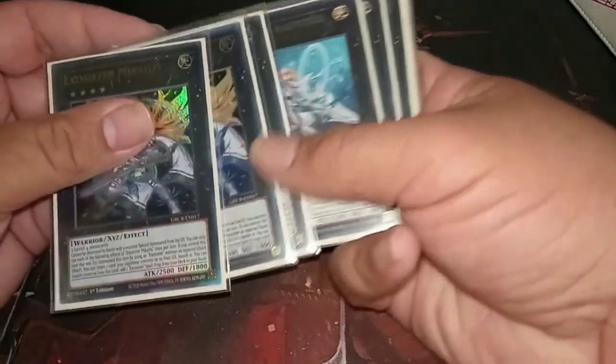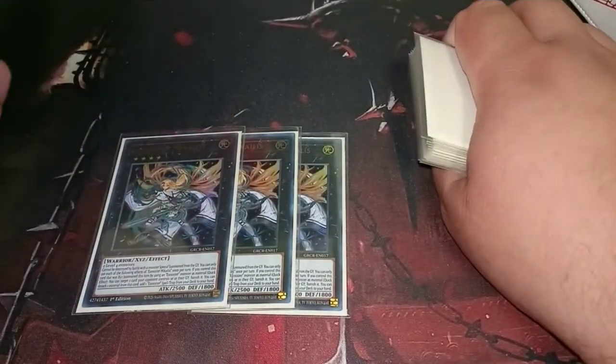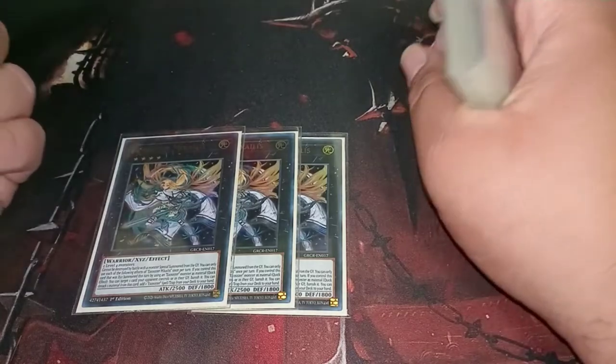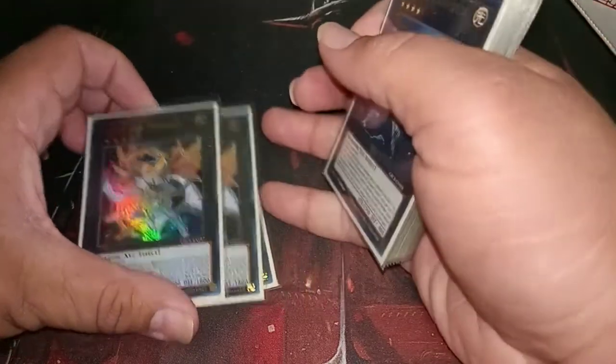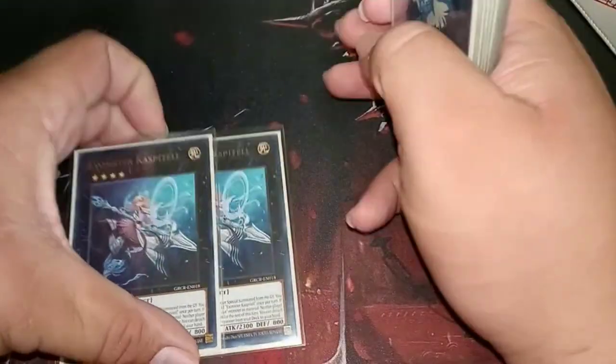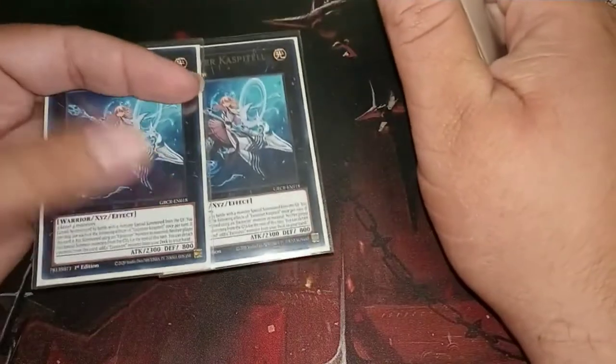We are running 3 Mikaelis — she is the best, you have to run her at 3. She has a Banish Quick effect and lets you search out an Exosister spell or trap. We are also running 2 Kaspitel — I like her a lot too, as she lets you search for any Exosister.